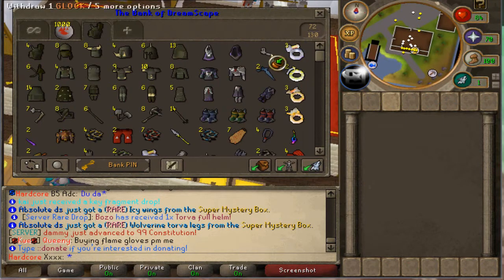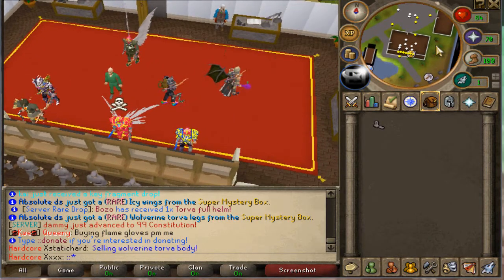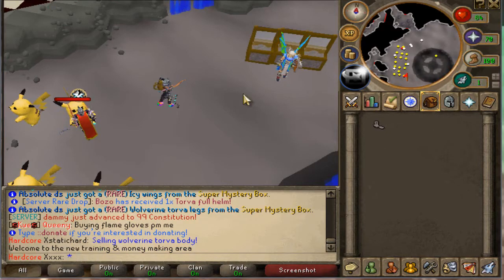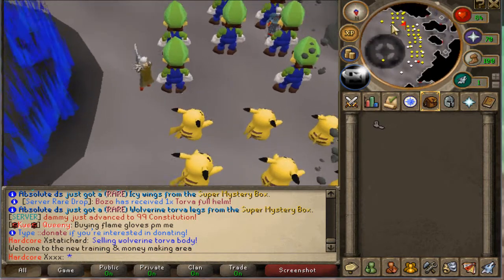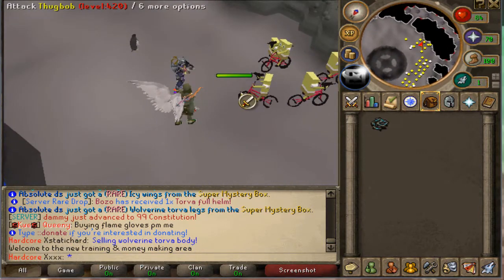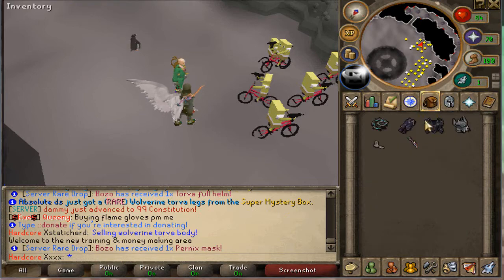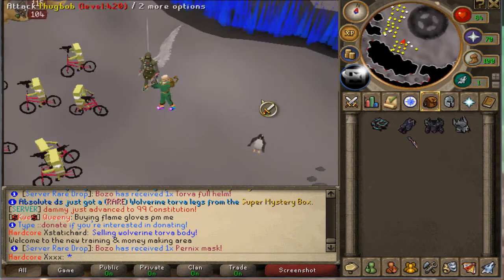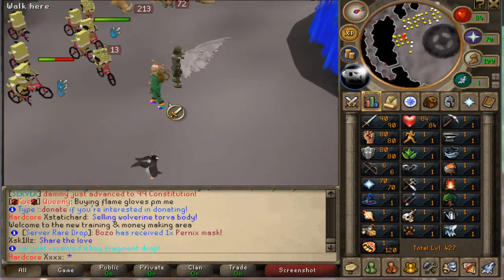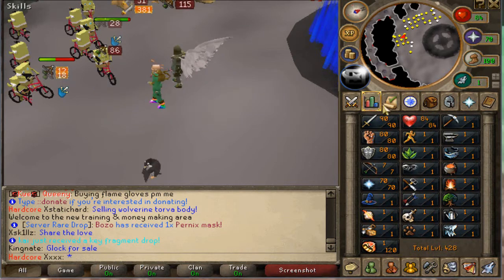I'm also going to show this glock, because the cool thing with this server — I don't know what other servers have it — is that they actually have call of duty weapons, rifles, guns. This is the glock — it shoots pretty slow. I should probably remove my armor just to increase the hits. You can see I'm hitting pretty low but it's pretty good. You can also buy an AK47 weapon which is a lot better, and rifles as well.